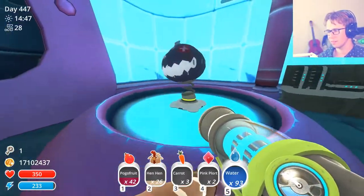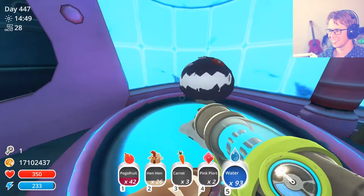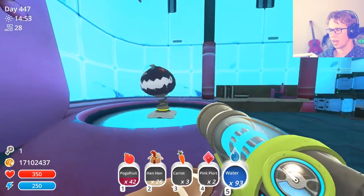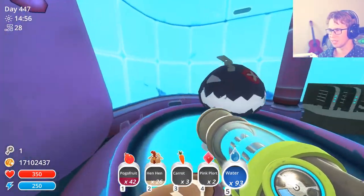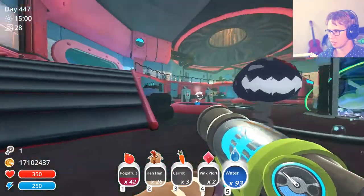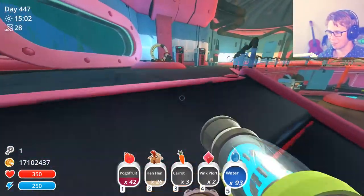The next one is the scare slime, and I love these things — they're great. You put it by a corral and it will scare the crap out of every slime in there. It'll give them a little mini heart attack; they'll just be freaking out. Their poor little slime hearts just can't take it.